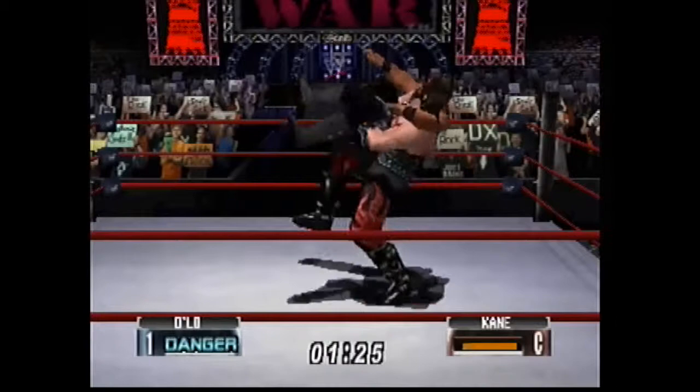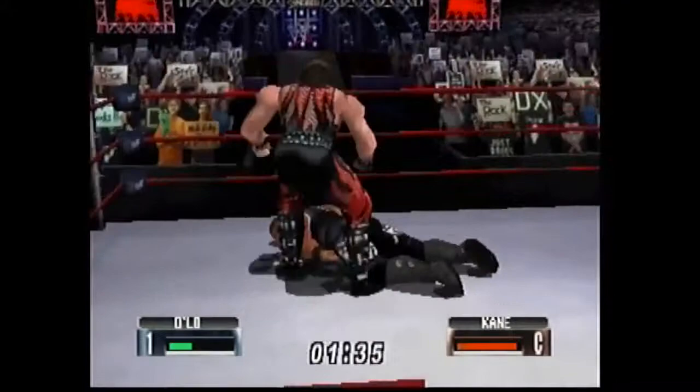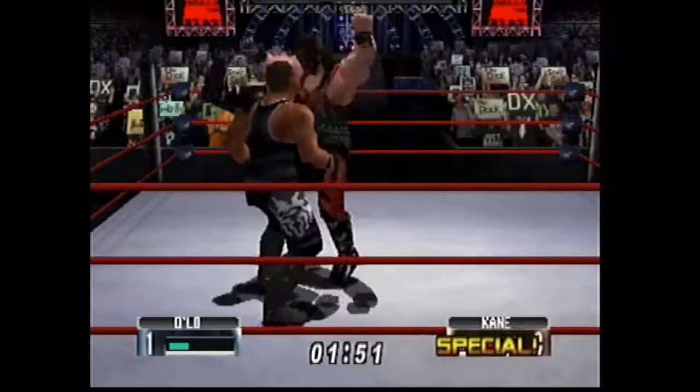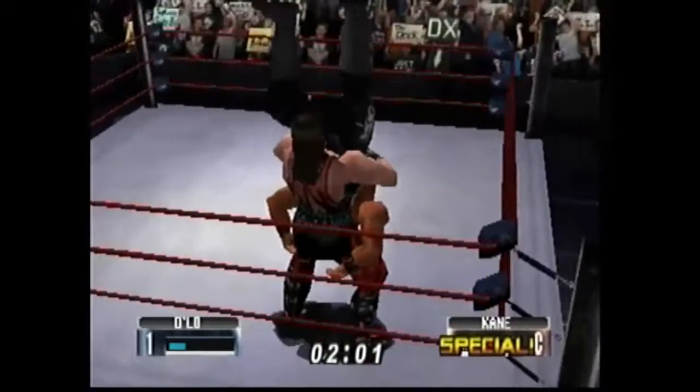I go for a Sambo suplex — D'Lo Brown's got a Sambo suplex, he's got so many cool moves. A lot of his moves are ones I would give my own creative wrestler back in the day. I used to do the Lowdown because I love the frog splash and liked that variation. That was my top rope go-to finishing move. I used to do the running Liger Bomb and the regular sit-out Liger Bomb because I'm a big fan of Liger.